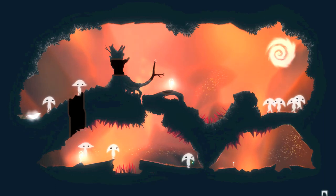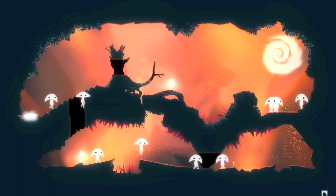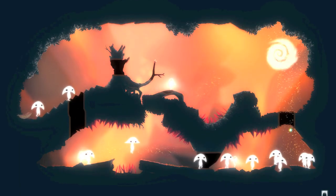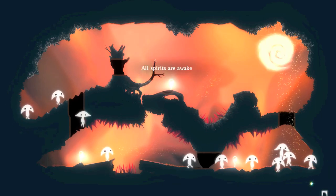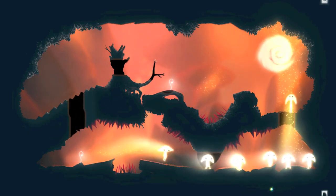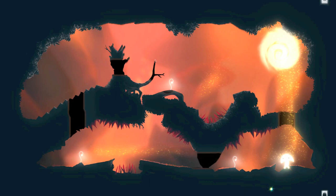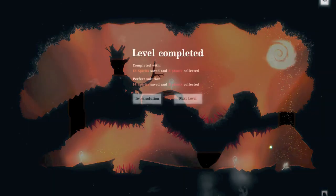Anytime one of the spirits comes to a gap or a ledge, they instinctively jump — they go wherever the wind takes them. They have a lot of faith in wind. I just awoke all the spirits since our path is set out. It's a lot of trial and error; you have to restart a few times, so don't feel bad if you don't do perfectly the first time.